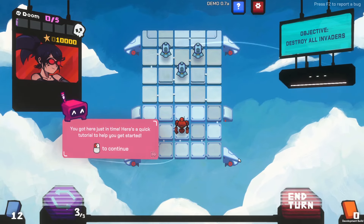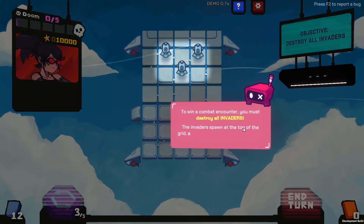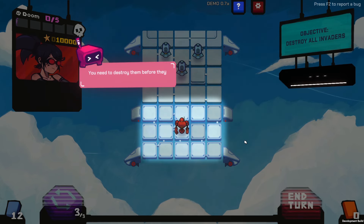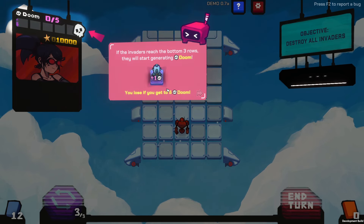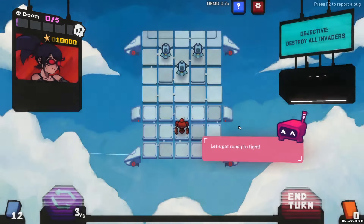You got here just in time. Here's a quick tutorial to help you get started. To win combat, you must destroy all invaders. The invaders spawn at the top of the grid and move down towards the bottom each turn. You need to destroy them before they get to the bottom three rows of the grid. If the invaders reach the bottom three rows, they will start generating Doom. You lose if you get five Doom. Makes sense.